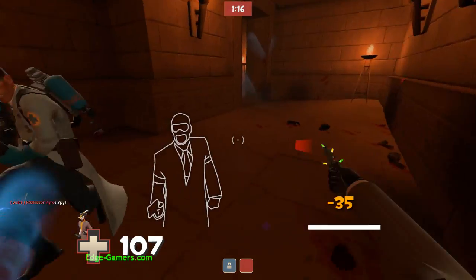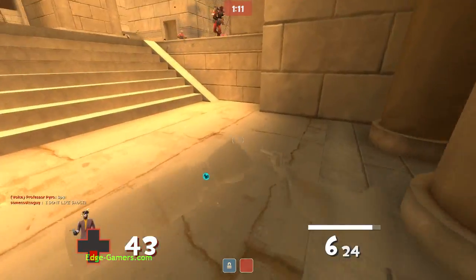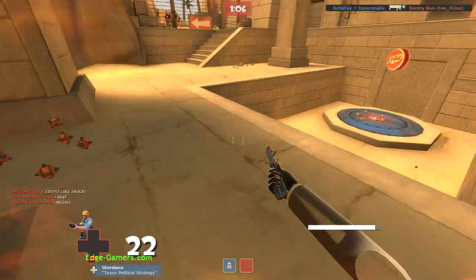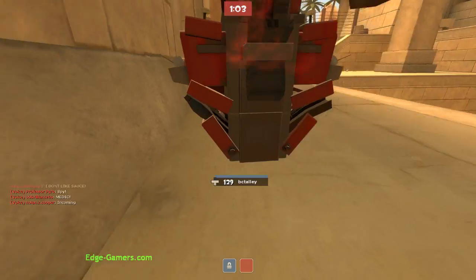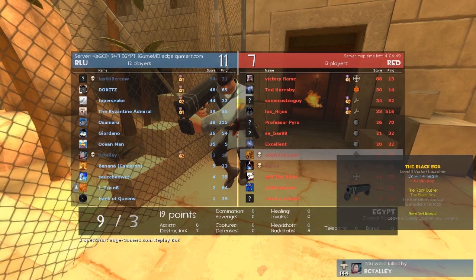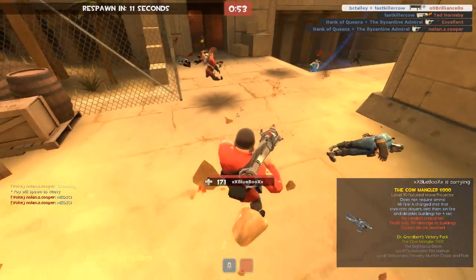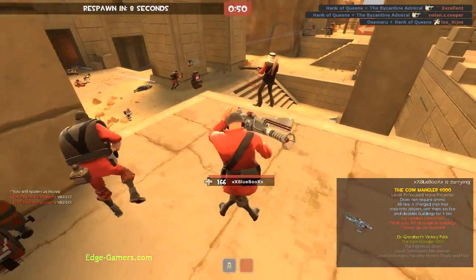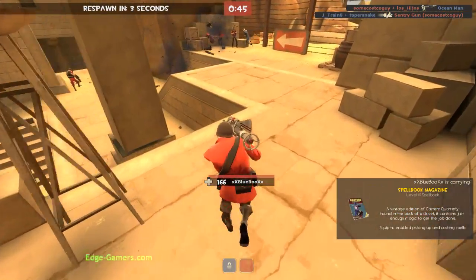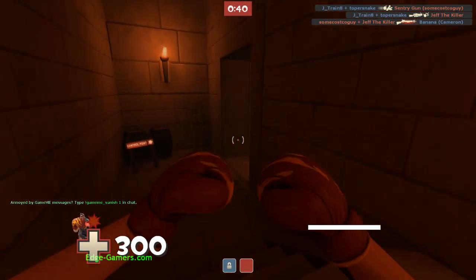You gotta take into account what map you're playing on for the cloak that you choose, and also whether you're going for competitive or pub. Egypt is a very Spy-friendly map, but a map that's not good for Spy for me personally is something like Granary, because the enemy always seems clustered up in those small maps. On payload especially, I do like playing Spy, because while enemies may cluster around the cart, payload maps are typically huge, meaning you have a lot of routes to go unseen and also get kills one-on-one.